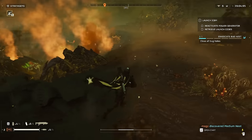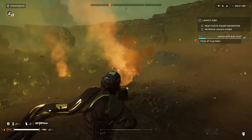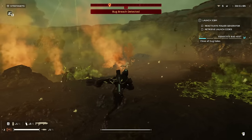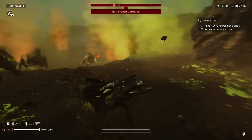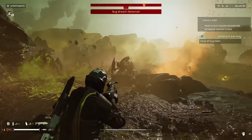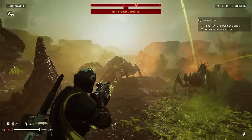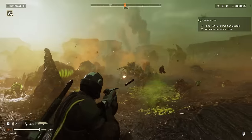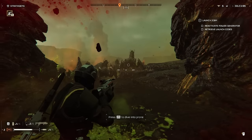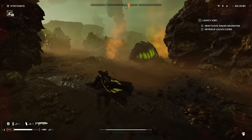All right, here we go. We've got our first group — spewers! This will be a great showcase. We'll take out the Hunter first, a few of the little guys. They're spitting at us from afar — he's dead. There's a Hunter on us, Hunter die. I just want to show you guys the stagger interrupt — very good. The interrupt is incredible, honestly. It's a total game changer.